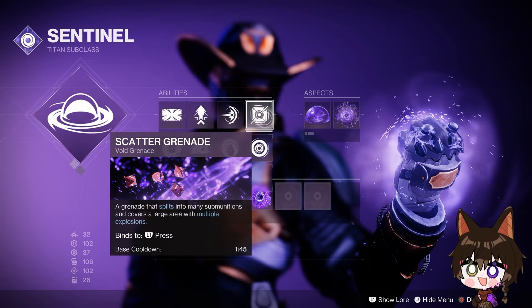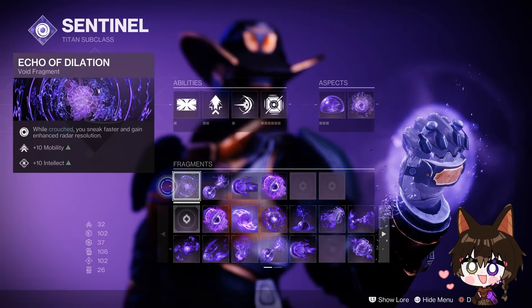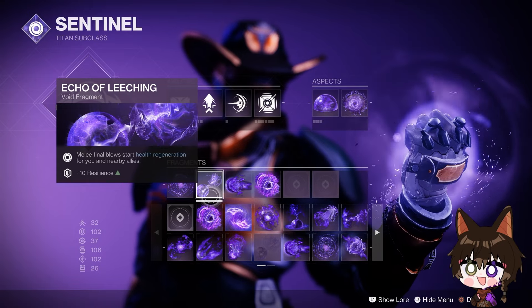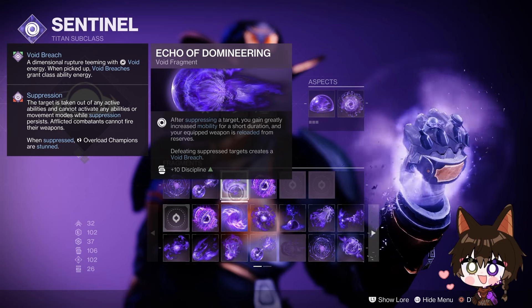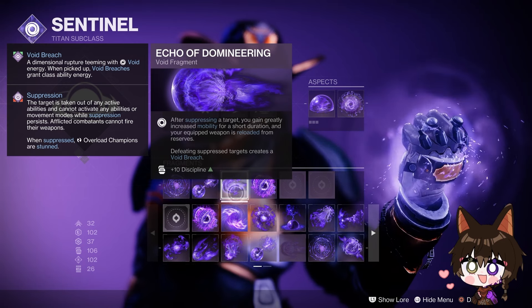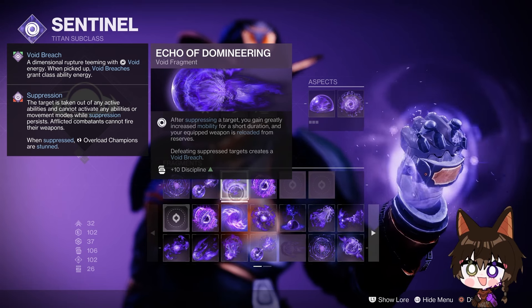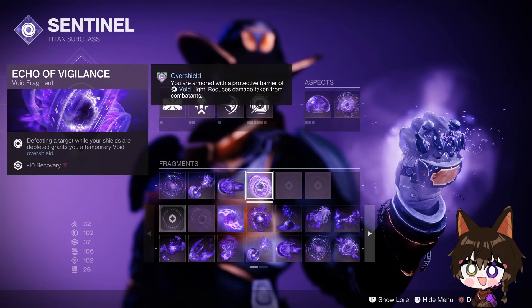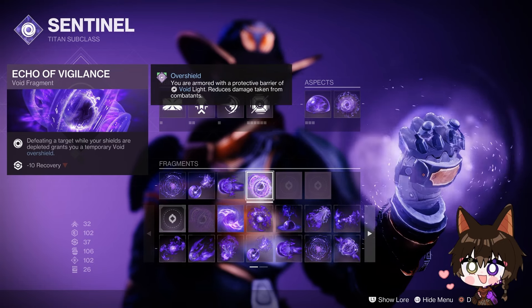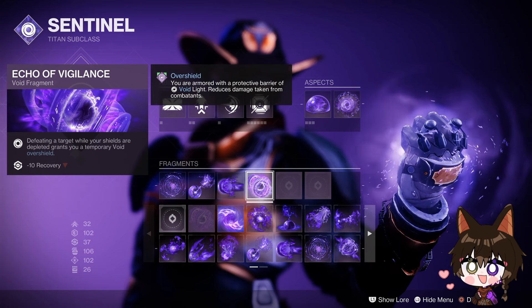Other times, if I wasn't running Berserker I was running Bubble Titan — especially for competitive. I would have Scatter Grenades, Shield Bash, Defensive Bulwark, and Bastion. For fragments: Echo of Dilation for plus 10 mobility and intellect; Echo of Leeching — melee final blows start health regen for allies and me, plus 10 resilience; Echo of Domineering — after suppressing a target, greatly increased mobility and weapons reload from reserves, plus 10 discipline. I didn't really suppress targets unless I hit them with Shield Bash since I'm using Scatter Grenades, not Pressure Grenades.